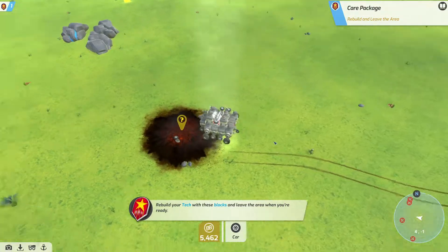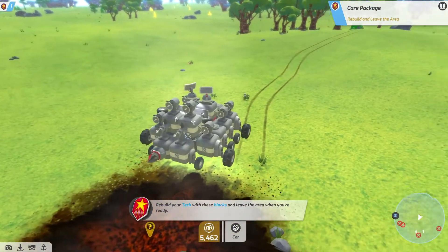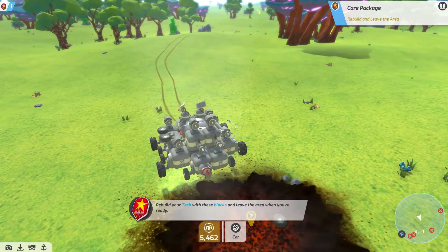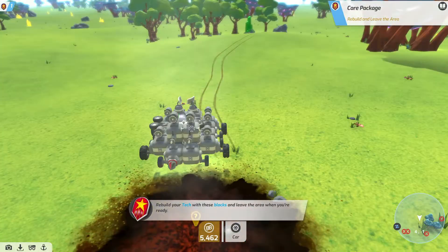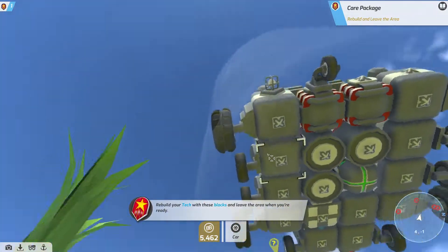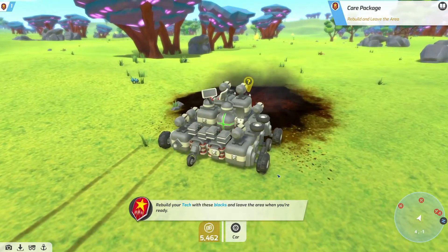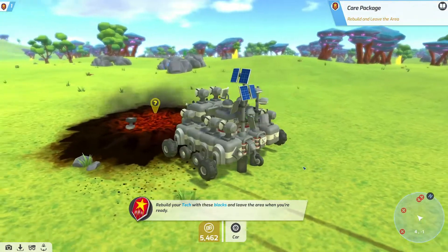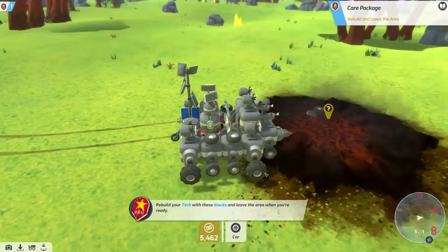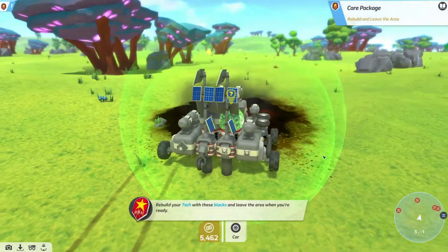Right, so we've successfully built our car. What I've gone for is a little bit of a tiered design — we've got two guns at the front, two guns on the sides, two guns on the top. Then we've got all our batteries and important stuff on the bottom, and our solar panels at the back. If we click the button V, it allows us to mount everything to the ground, charge our batteries, and we can get moving.